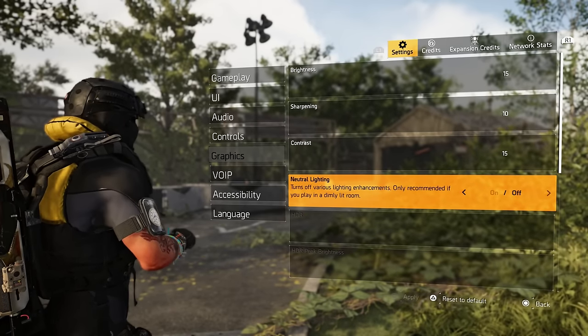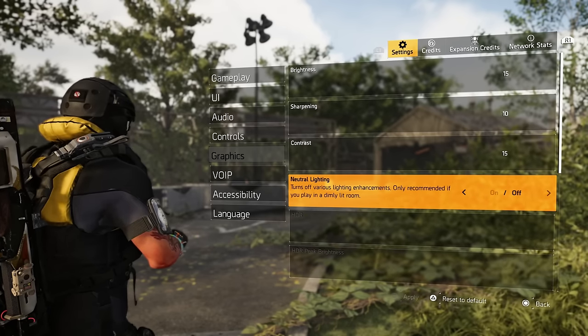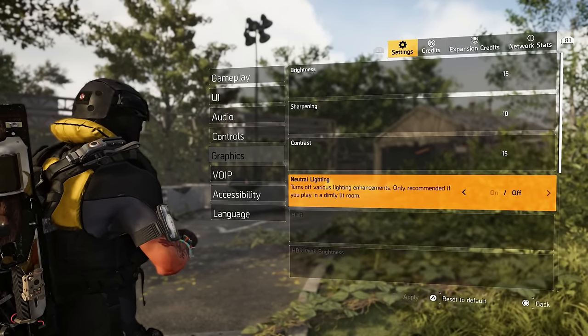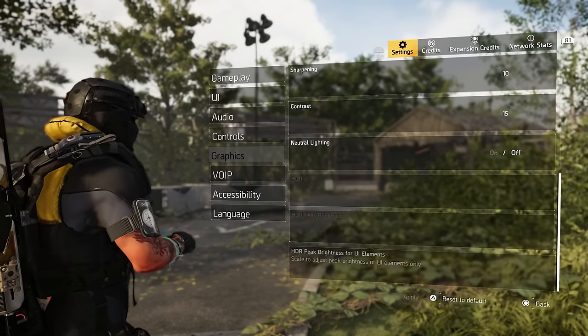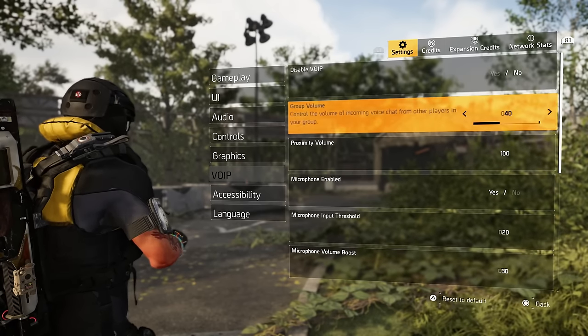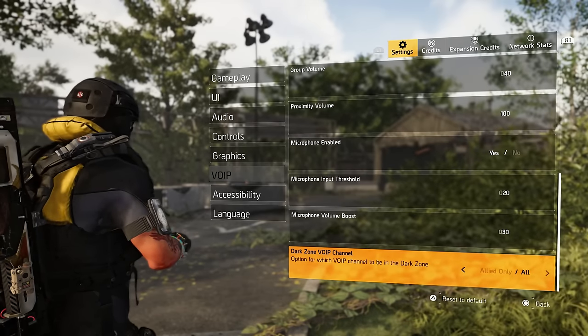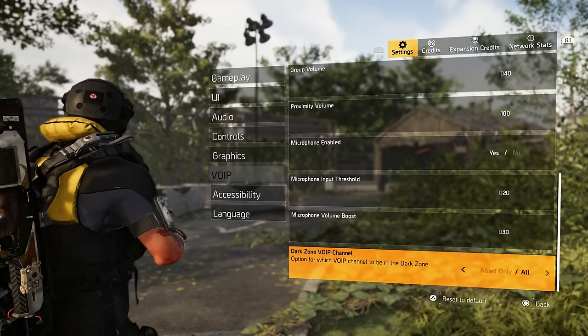I feel like neutral lighting is really bad for the dark nighttime in this game — it makes everything very dark. HDR — I just have that off. For VoIP, that's really up to you — that's so you can hear other players in the Dark Zone. You can set the Dark Zone VoIP channel and I have mine on.